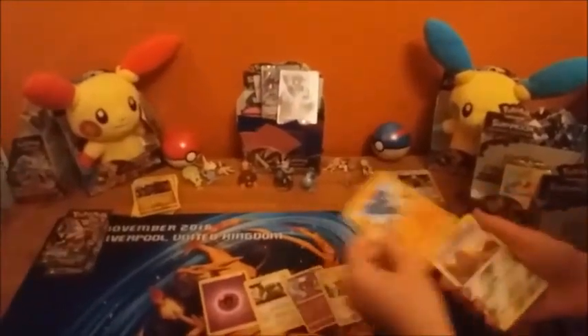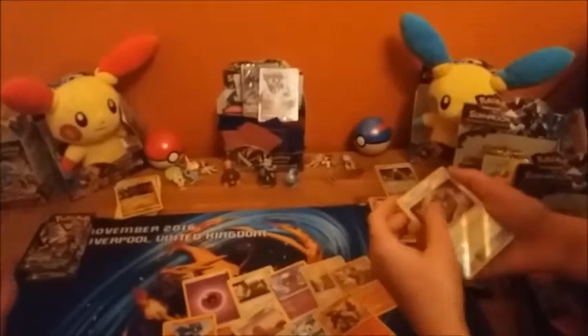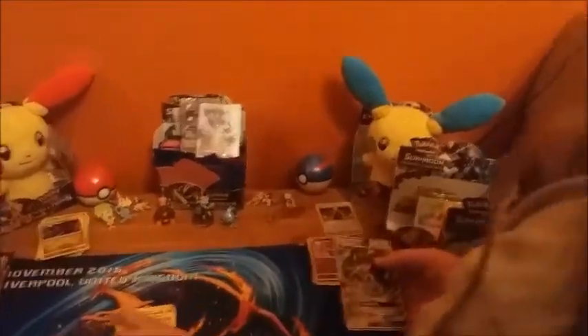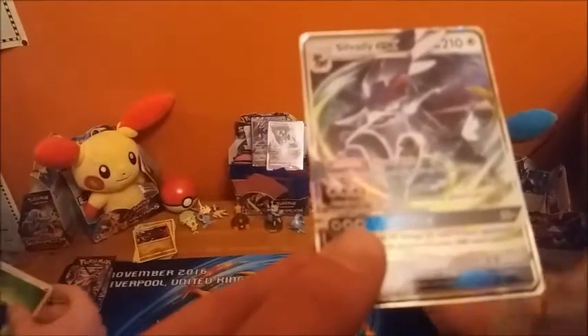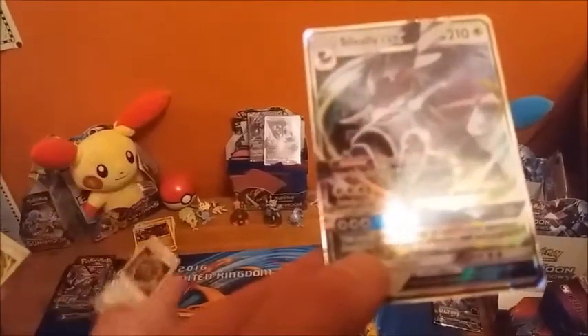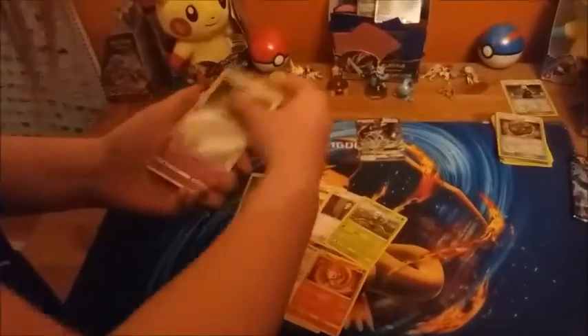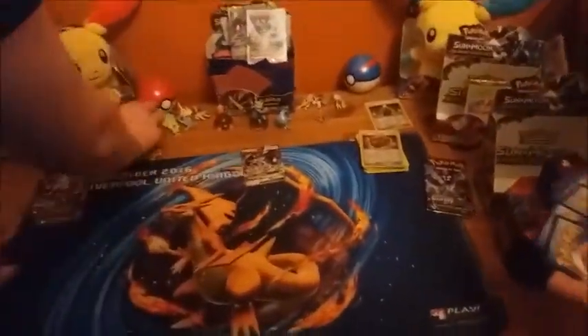We thought everyone had been through these boxes because there are a lot of big pulls in the shop. Oranguru, Drifblim, Palpad - that's nice. Then Riolu, Alolan Diglett, Piplup, Unidentified Fossil as the reverse, and Silvally GX. Silvally GX has a great ability - any basic Pokemon plays with no retreat cost. Also Electric Memory, Looker, Skiddo, Swirlix, Lickitung, Chimchar, and Ancient Crystal reverse.